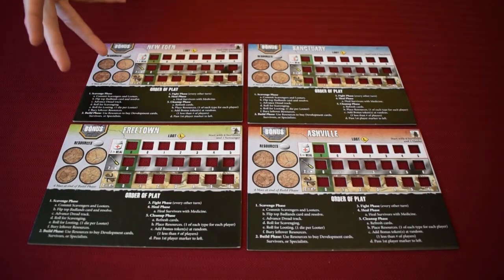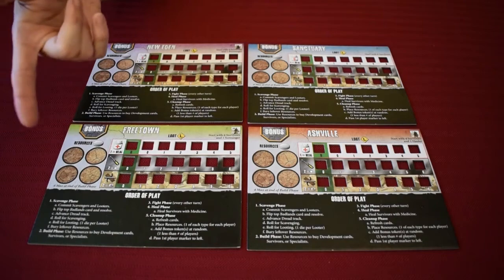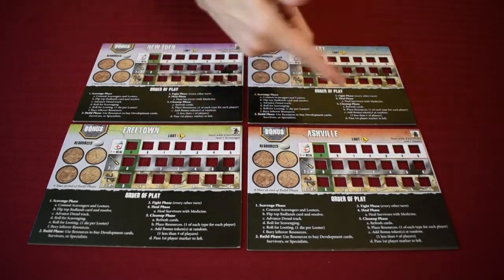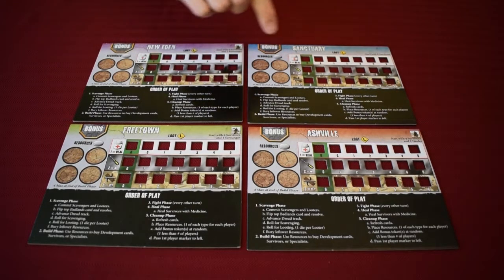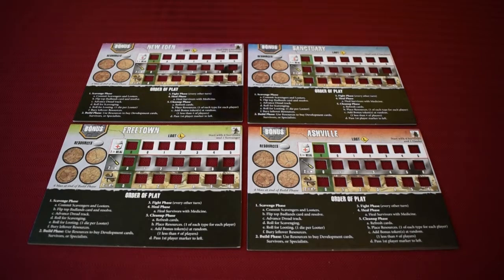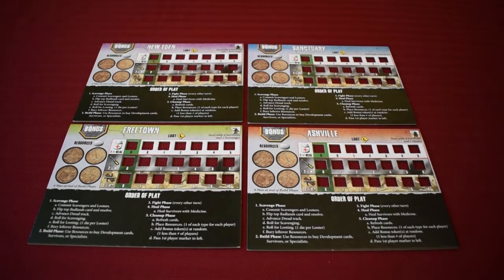There are also four compounds. Each player gets one and they are slightly different. They're the same mechanically, however they have a different amount of scavengers they start with. For example, Freetown starts with four scavengers and one scrounger. Asheville has four regular survivors and one hauler. New Eden starts with four survivors and one rummager. And Sanctuary starts with six survivors — while everyone else has five workers, Sanctuary has six but doesn't get a specialist. The compounds also have a loot track, a place for a bonus token, a spot for leftover resources, and an order of play at the bottom.